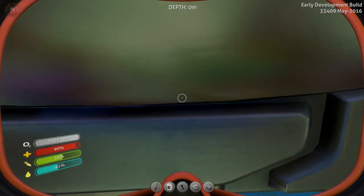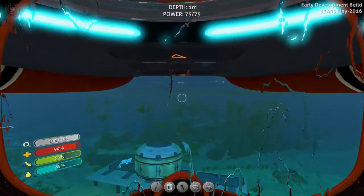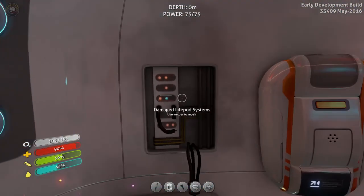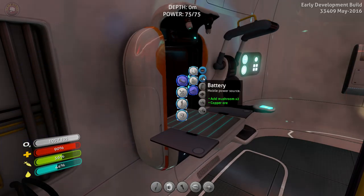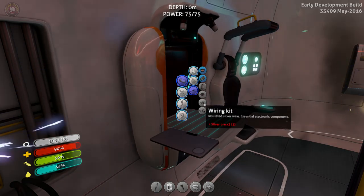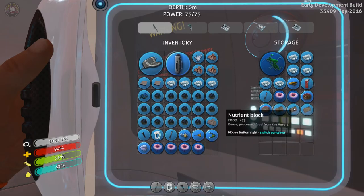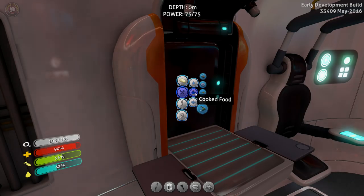For now, I still need wiring kits and a computer chip to complete my base here, and I need to find out what else I need. I need to pull off the stuff I have in here before this disappears. I need a wiring kit and a computer chip — table coral, and wiring kit is silver ore. So we need to find more silver ore. Should we grab some stuff and get going? I know I need to cook first.